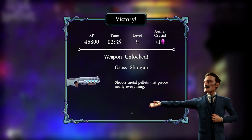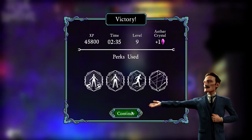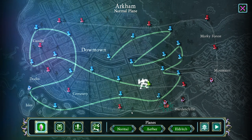And we got the Gauss Shotgun — shoots metal pellets that pierce nearly everything. Awesome. I'm gonna use that at some point, but not on camera. I said that was gonna be the last one, so we're gonna call it. Thank you so much for watching, friends. Definitely check out Tesla vs. Lovecraft — coming January 26th to Steam. The link is in the description if you'd like to check that out. Please also don't forget to like, comment, and/or subscribe if you did enjoy the episode — that is always helpful, it helps the channel get out there.